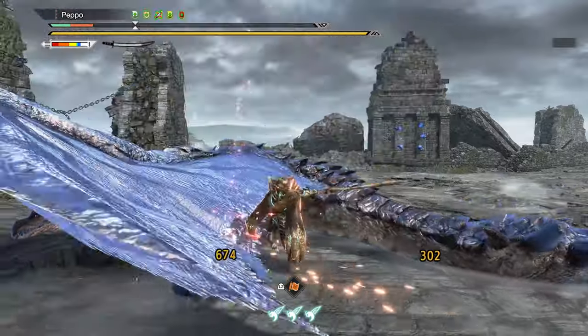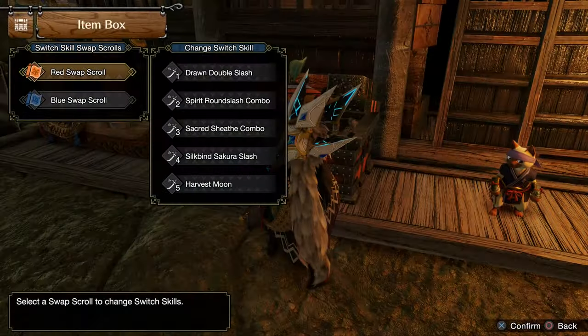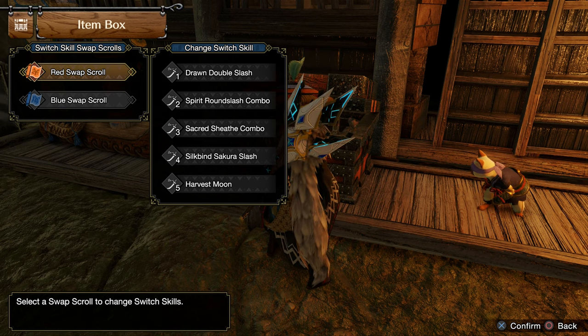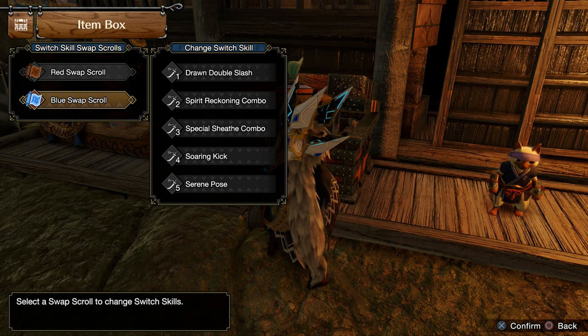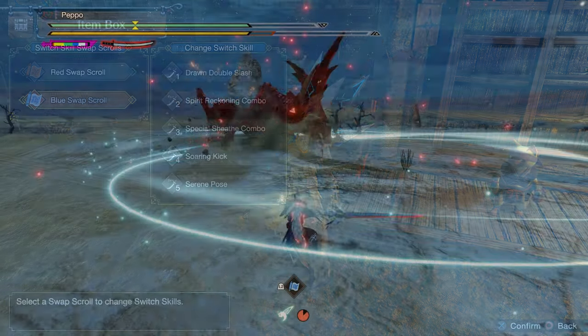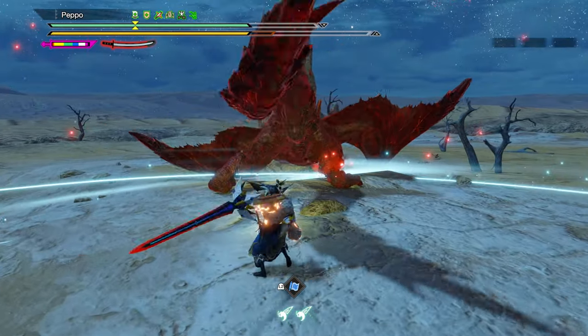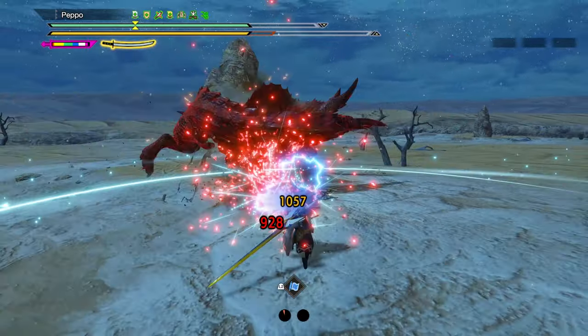The last playstyle is a mix between Sakura Slash, Sacred Sheath, and Harvest Moon Longsword. You keep Sakura Slash, Sacred Sheath, and Harvest Moon on the red scroll, then use Iai Spirit Slash, Helmbreaker or Tempered Spirit Slash, and Serene Pose on the blue scroll. The idea is to play inside the Harvest Moon, but not all the time — depending on the monster's circumstance, you can swap between styles.